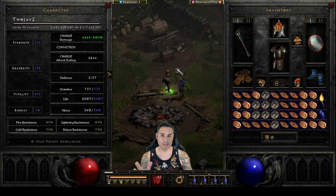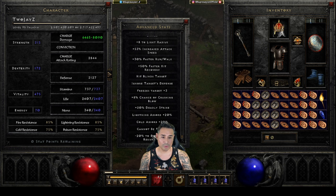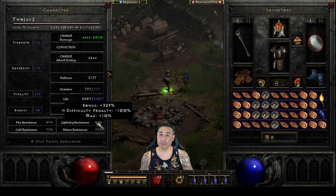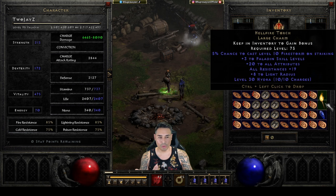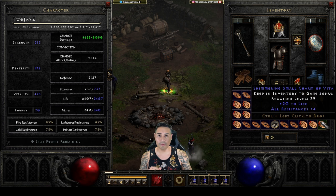I want to go over the stats of this build. Obviously I have max block. I have 46 damage reduction, about 53% attack speed, 30 run/walk, 50% faster hit recovery, a little bit of deadly strike, some absorption, cannot be frozen, negative 20% enemy fire resistance. I'm pushing 320 fire res, 329 lightning res, almost 360 cold res, and 256 poison res. I got a torch - it's 20/19. I have a 20/20 annihilus charm and a bunch of 20 life / all res charms.